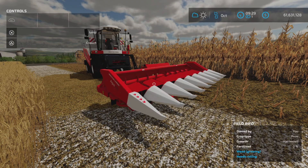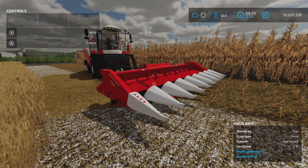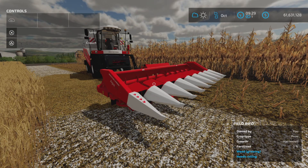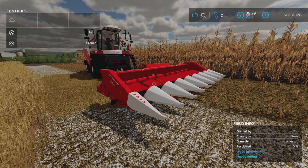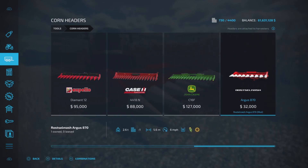Loony Farm Guy here, and this is the Ross Lamash Argus 870 by Backy on Farming Simulator 22, for all platforms — PC, Mac, and console. I'm on PS5 here on Fox Farm for this test. It's 4.94 megabytes to download, four slots on console, and we'll find it under Tools and Corn Harvesters. It's 32,000.